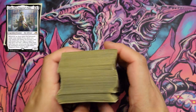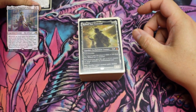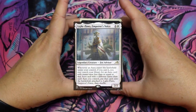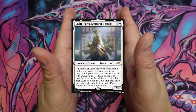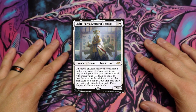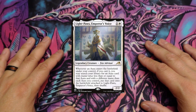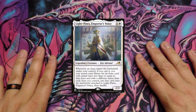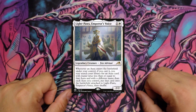All right, so there you have it — that is Light Paws, Emperor's Voice. A little deck tech: basically a Voltron with enchantments. Hopefully you all liked that. I appreciate any comments or anything you want to throw below. I hope you all have a happy, safe, and fun week. Let me know what you think of the video and the deck — any ideas, good, bad, or indifferent, we like to hear it all. You guys take it easy and I will see you in the next video. Later.